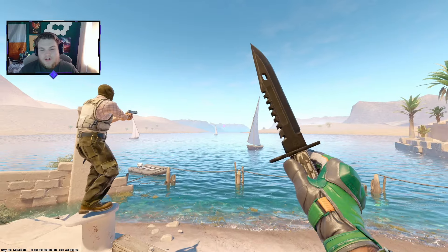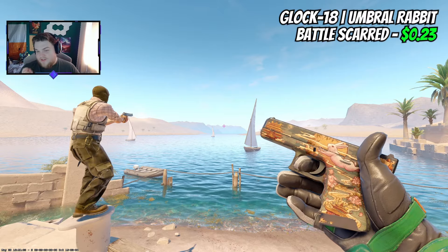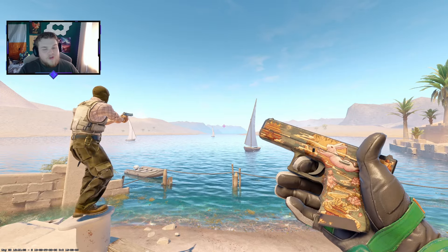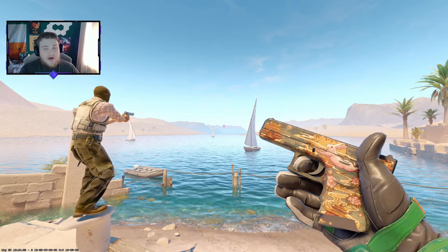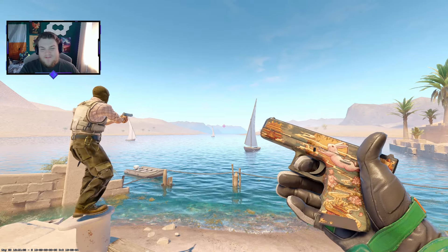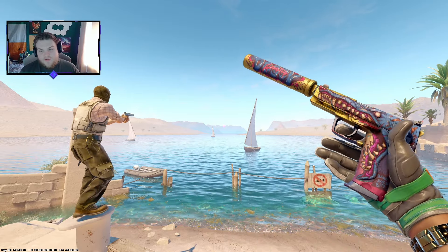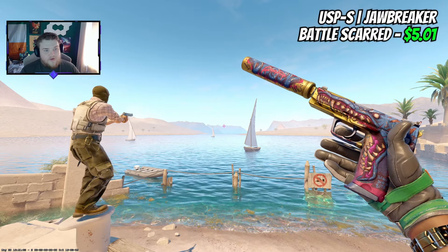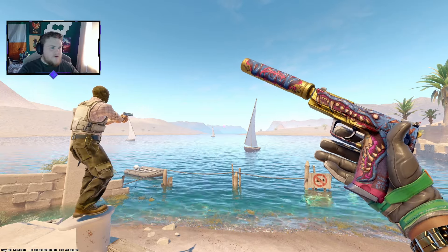This loadout will have an optional knife and glove combo at the end, but we'll go through the weapon skins first. We're kicking it off with the Glock 18 Umbral Rabbit in Battle-Scarred, which is 23 cents. This may give away the theme — it's a fully Battle-Scarred loadout, to showcase that you can still get skins that look good, cheaper because of the wear. You can cheat code this by going for brightness skins, like the USP Jawbreaker, which is $5.